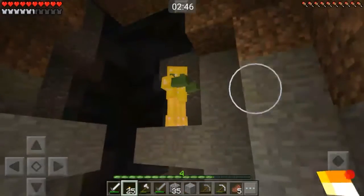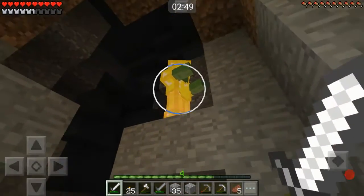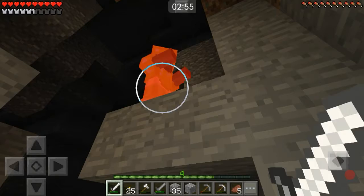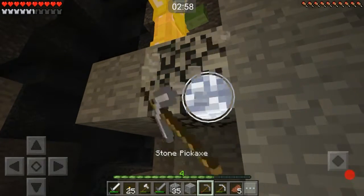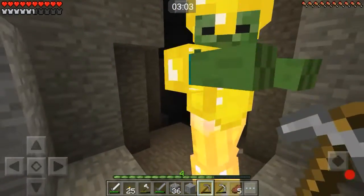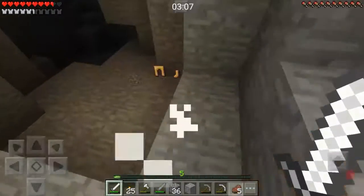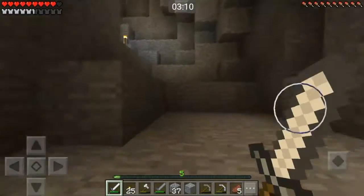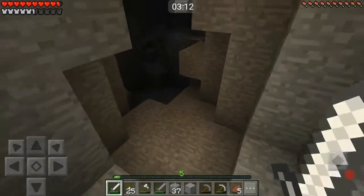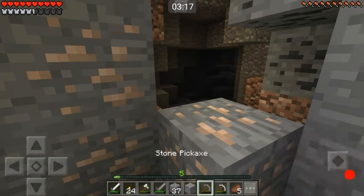A golden zombie! Let's go get that zombie. He just gave us free golden armor, basically. Come down here, zombie! We got two sets of golden armor, guys. On episode four we have two sets of golden armor and one set of iron — I think we actually did pretty good.